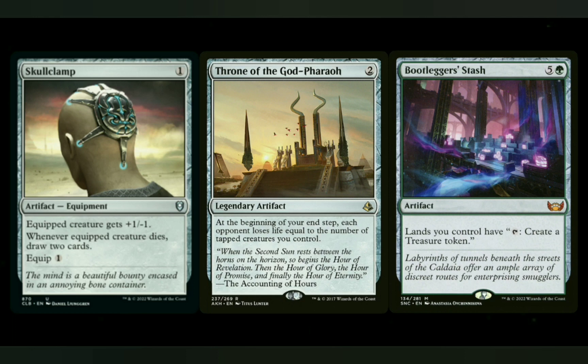On the artifact side for upgrades, you've got Skullclamp — all those tokens should be able to die when you equip it to draw two cards if you need an engine for that. Throne of the God-Pharaoh is a good option to sling some damage just for having your creatures tapped at the end of the turn. And a ramp option here is Bootlegger's Stash — just like Cryptolith Rite, options in green for ramp are plentiful, and this one can help make all your lands more useful. You'll have an option to tap all untapped lands to create treasure tokens at the end of your previous opponent's turn, and that's always great. I didn't put down any of those buff artifacts — if you're looking into the ones that give all your creatures +1/+1, make sure you look at ones that don't require you to choose a creature type, just generic buffs.